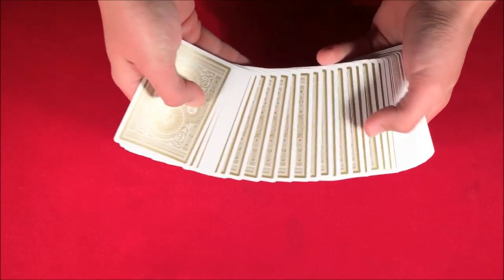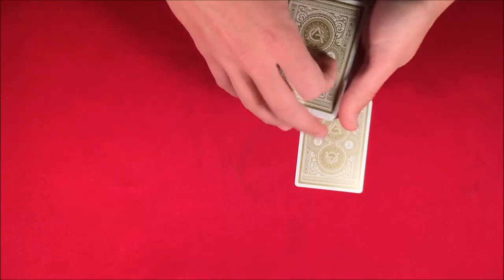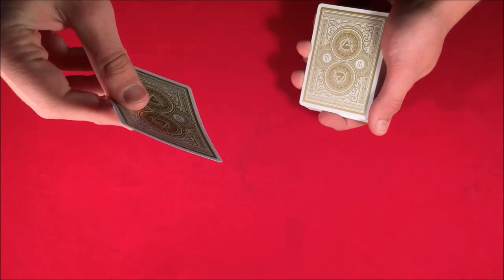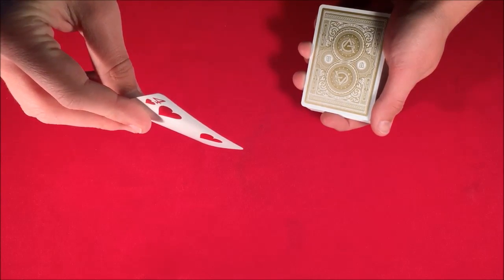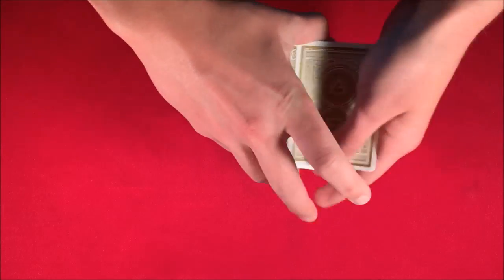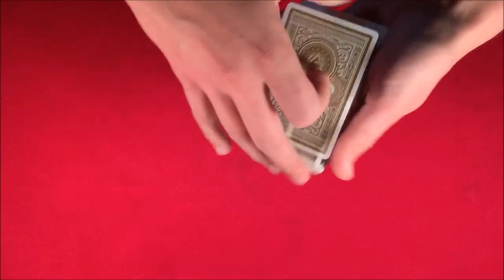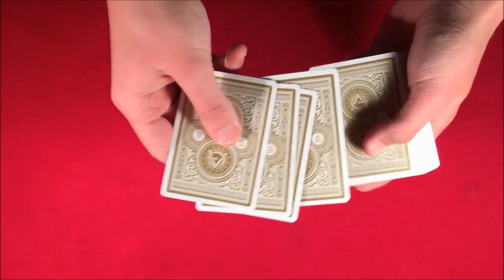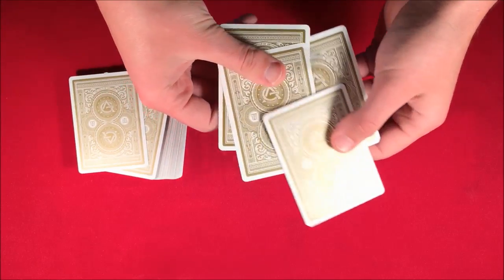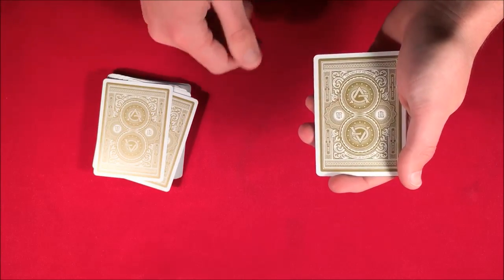To start it off, you could have the spectator just pick any random card from the middle of the deck — it really doesn't matter which one it is. I'm not actually going to look at it, so I'll just be showing you guys the card. I'm going to go ahead and stick this somewhere in the middle of the deck, then get the pack mixed up and cut the deck somewhere so I can pick four random cards from where we cut.